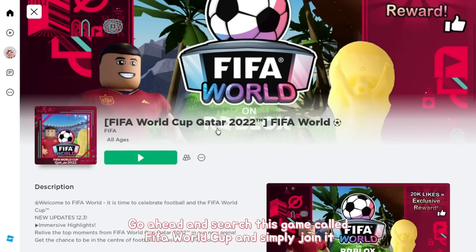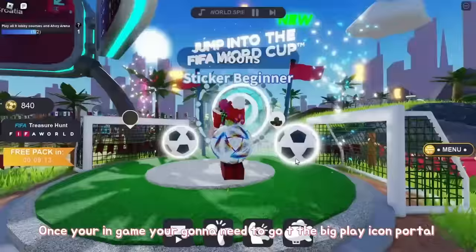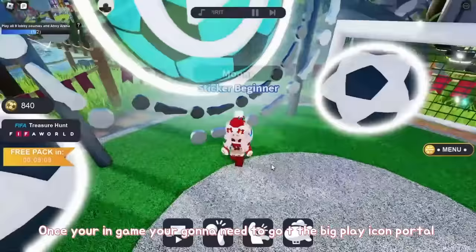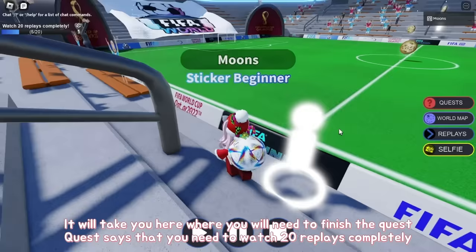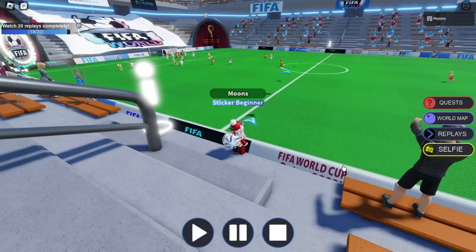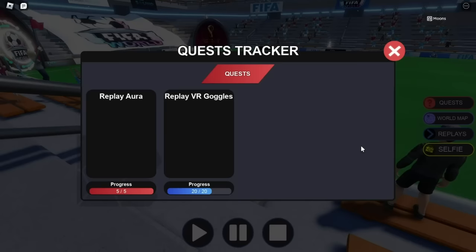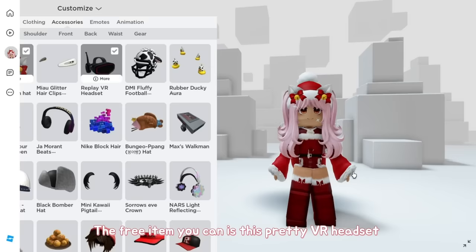Search up FIFA World Cup and simply join it. Once in game, go to the big play icon portal — it will take you to where you need to finish a quest. The quest requires you to watch 20 replays completely. Don't worry, the replays are short so it will only take a few minutes. The free item you get is a pretty VR headset.